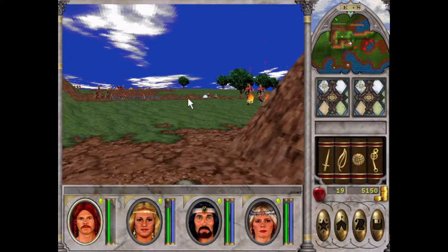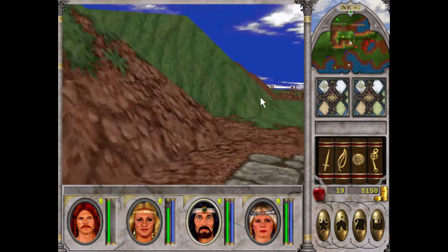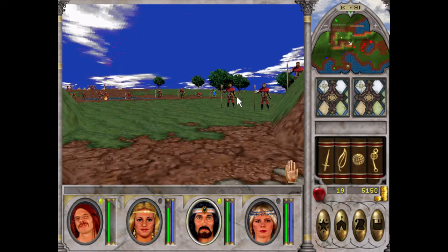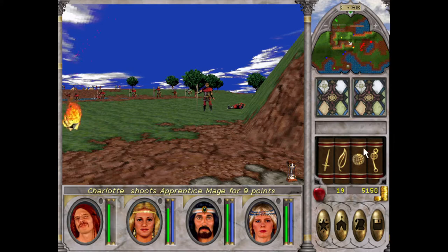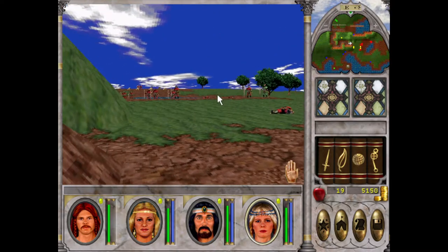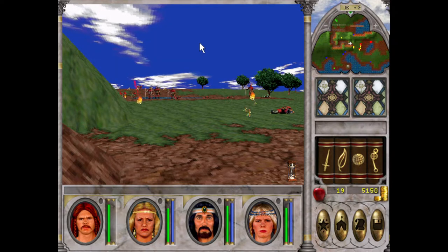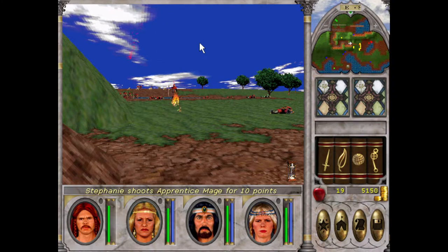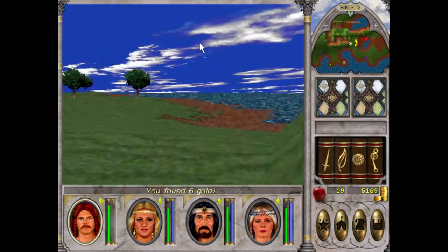The blue ones are just called mages. They shoot lightning, so we'll have to watch out for them. But we should be able to spam A and take most of them out. Hopefully we can get some good staffs for Steph over here, because she's just got the basic staff. I want to get her attack rating up.